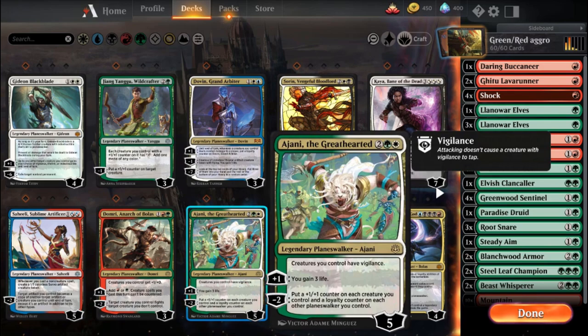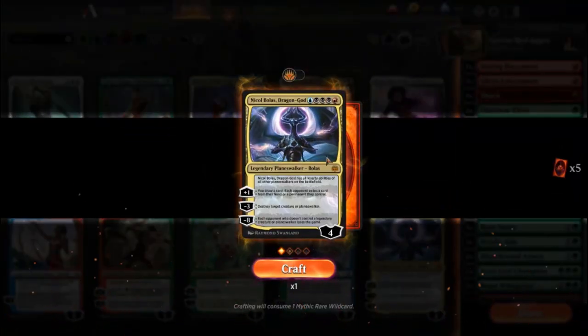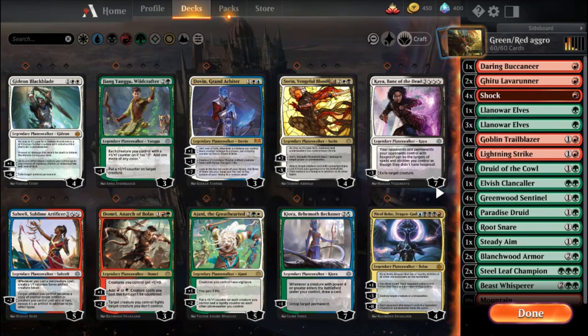Just before I made this pack opening, I saw someone using Ajani the Greathearted with a whole bunch of cards from War of the Spark — any time you gain life, put a plus two plus two counter on a creature. It was pretty good. I need to look at Nicol Bolas' cards — I didn't actually look at them before. Nicol Bolas Dragon God has all loyalty abilities of all other planeswalkers on the battlefield. Oh my word, I did not know that! Could you imagine a Super Friends deck with him? He could literally do anything. You draw a card, each opponent exiles a card from their hand or a permanent they control, destroy a target creature or planeswalker, and each opponent who doesn't control a legendary creature or planeswalker loses the game! That's crazy! He's plus one, so it might take four turns to get up there, but if you have Sorin, Vengeful Bloodlord out there getting plus two a turn? That's crazy. I don't think anybody else has more than that — not the ones that I have. That's so cool though. I'm stoked — we got some nice planeswalkers, I'm gonna make some fun decks.